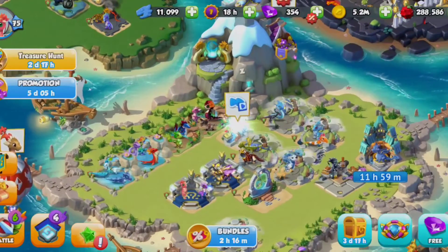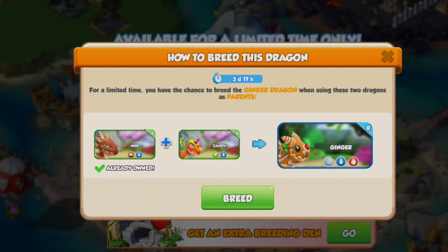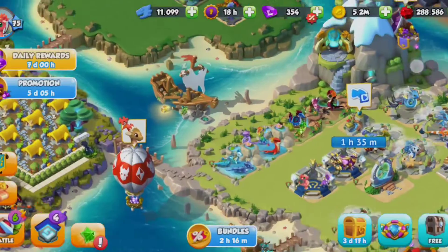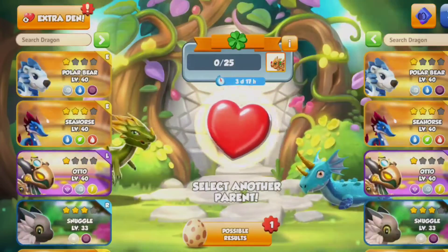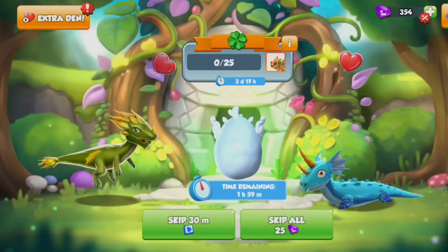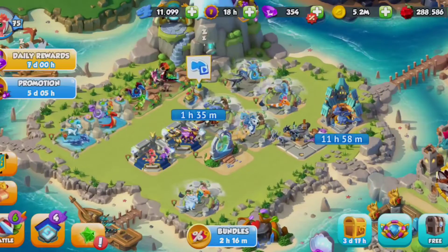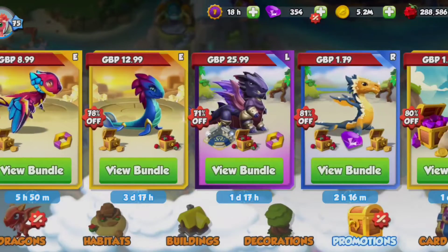I'm really trying to get a candy dragon on this account right now because I don't have one, and you need it to breed the dragon of the week, which is awesome — it's a ginger dragon. I love gingerbread and I really want it. It's also Christmasy and I love Christmas. It's honestly really sad that it's the first of December and I still haven't put up my Christmas tree. No cloud dragon — that's the wrong uncommon. I don't think I have a plant dragon on here; I think I got rid of it because I didn't have the space.